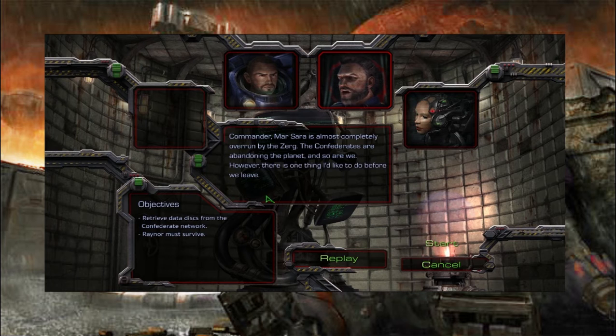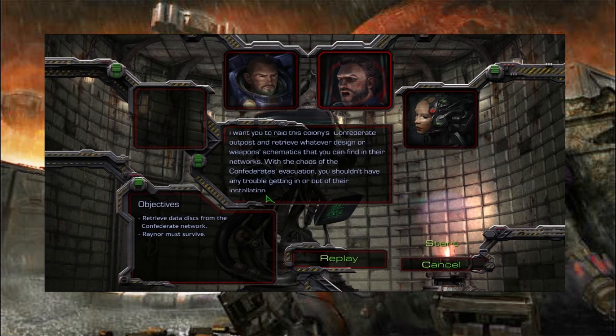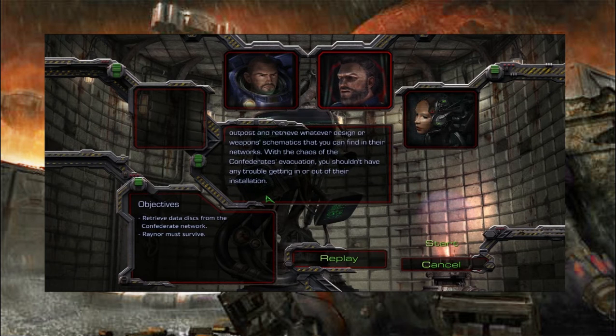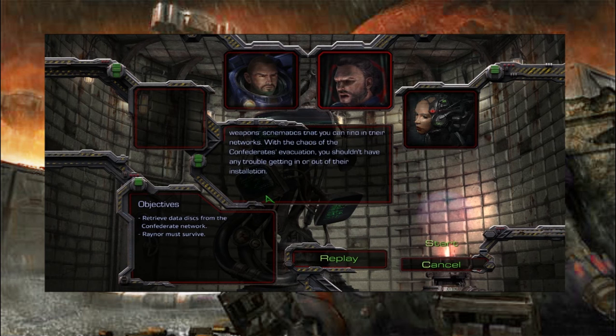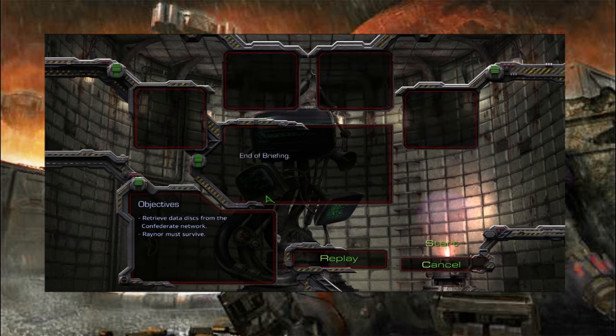Commander, Marsara is almost completely overrun by the Zerg. The Confederates are abandoning the planet. And so are we. However, there is one thing I'd like to do for you. I want you to raid this colony's Confederate outpost and retrieve whatever design or weapons schematics that you can find in their networks. With the chaos of the Confederates' evacuation, you shouldn't have any trouble getting in or out of their installation. All right, we got our boy Jimmy back, and we got our first installation mission now.